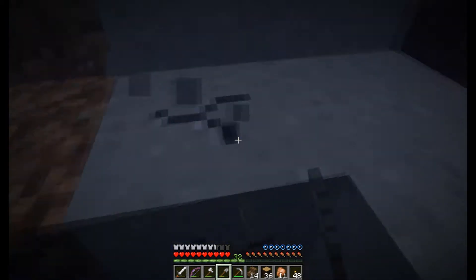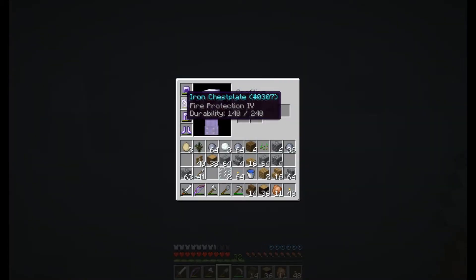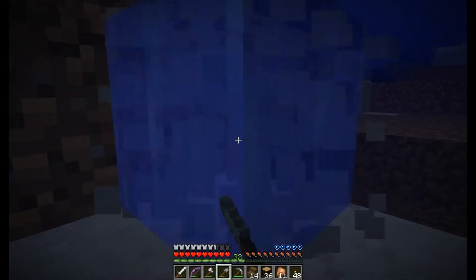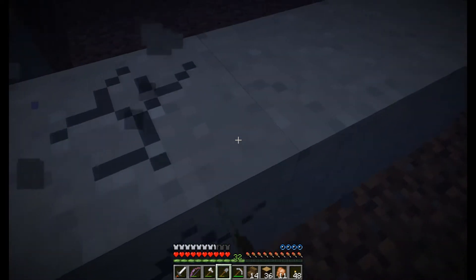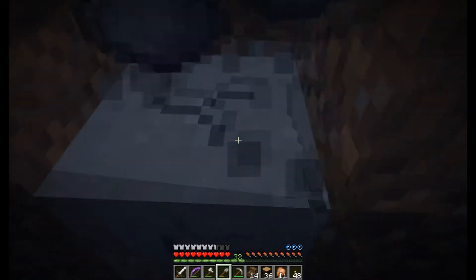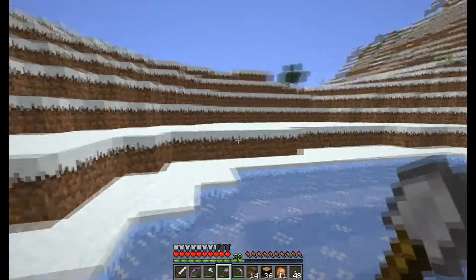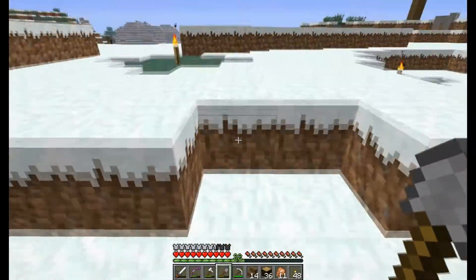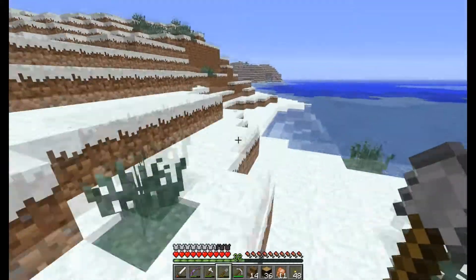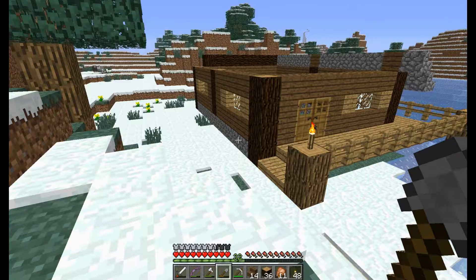You can see the durability there and everything. How you get that is F3 and H. I can't tell you exactly where it is because you probably have a different keyboard than me, but H — I don't know how to pronounce it in English but in Swedish it's 'hole' and it's a lot easier to pronounce. Anyway, yeah, I got some spruce wood.